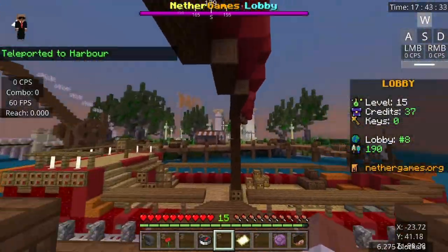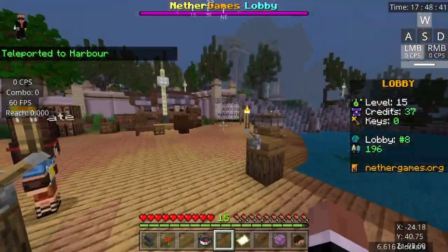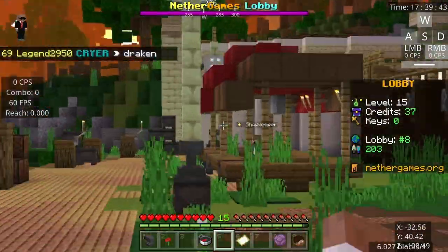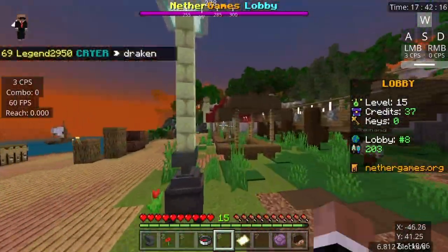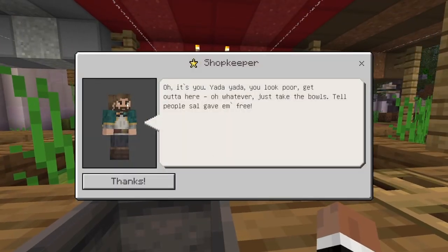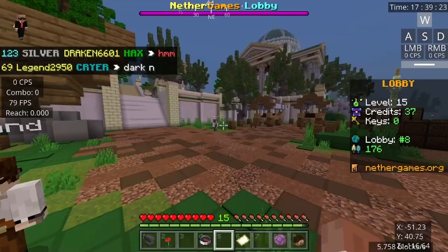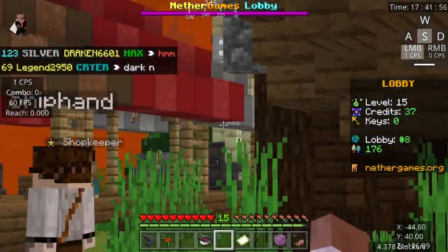If you see there's spawn, so you just go from spawn over here to the harbor. And then as you can see over there we have the shopkeeper, so just go talk to this guy. You say 'thanks' and then we go to the next place.